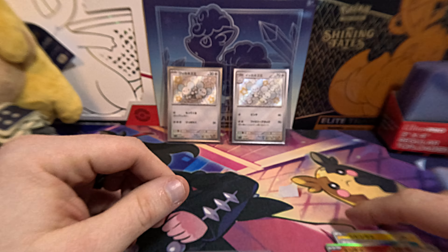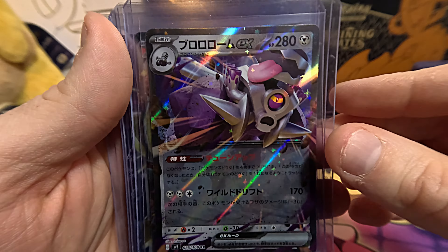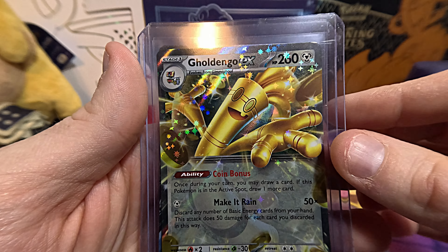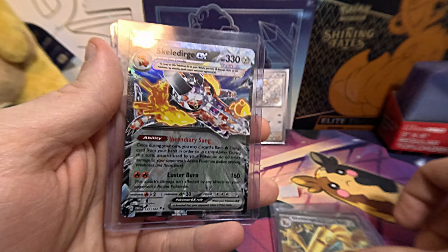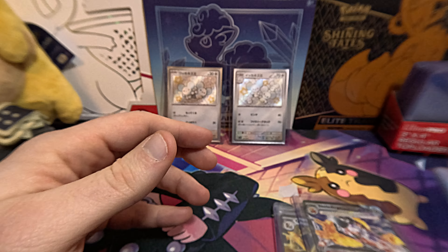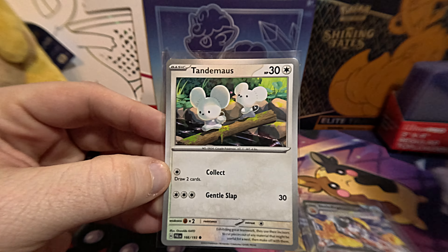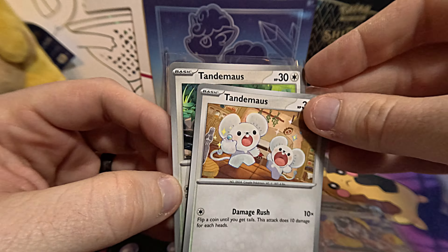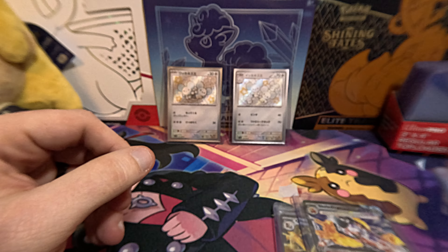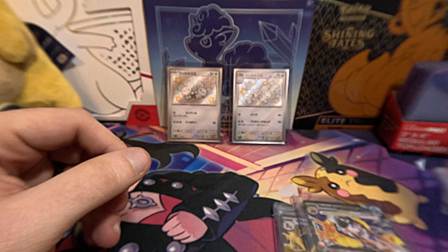So, quick reminder of what our hauls were today: we've got the Revivroom EX, the Chi-Yu EX, the Goldingo EX, the Skeledirge EX, and we cannot forget — we've got two Tandemouse. Right after this we're going to have a breakdown of the costs and what the values of the cards are.